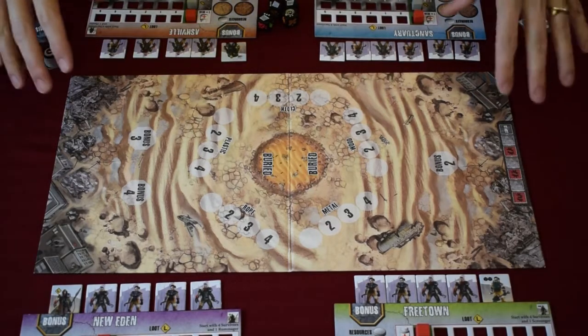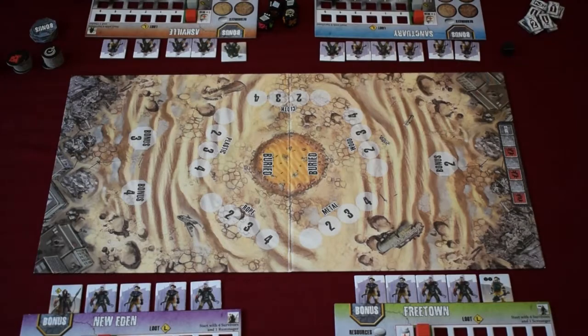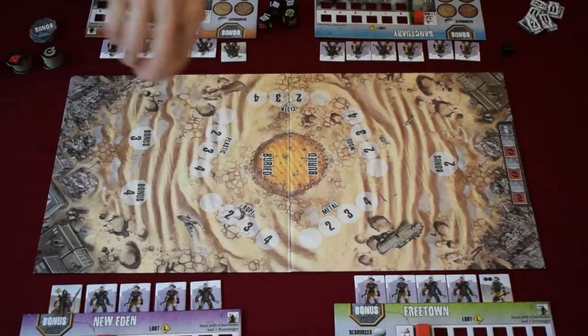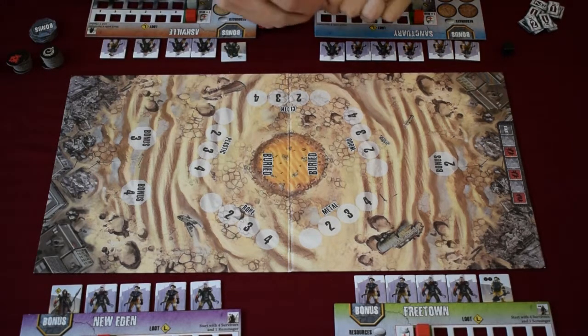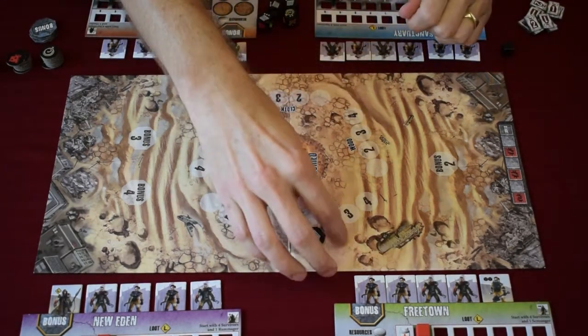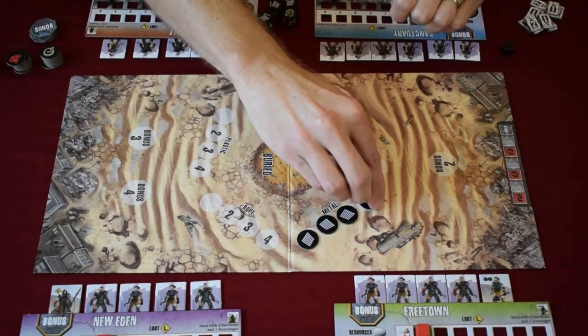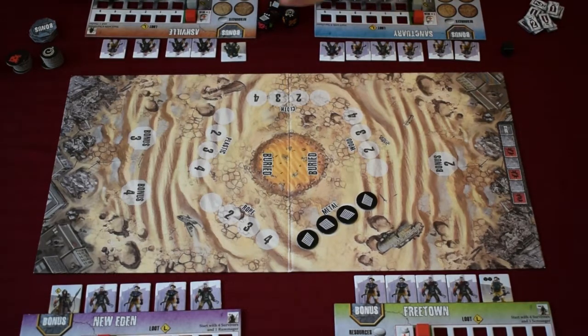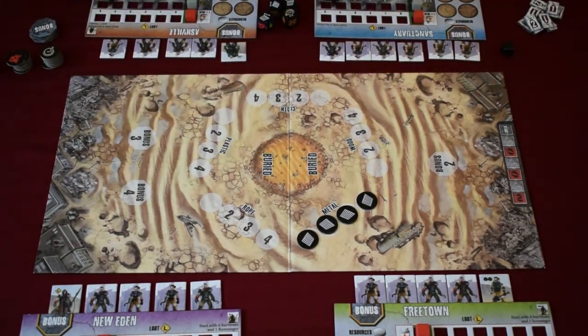To set up Remnants, first take the board and place it in the center of the table where all players can reach it. Then populate the board with resources equal to the number of players. In a two-player game you'd cover up the number two spot, three-player you put out three, four-player you put out four. Do this for all resources: metal, wood, cloth, plastic, and rope.